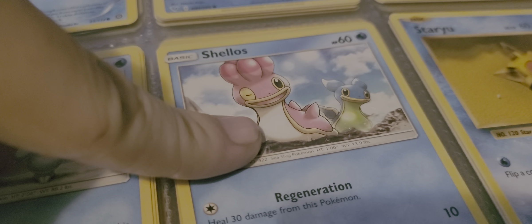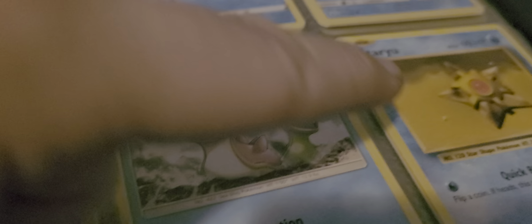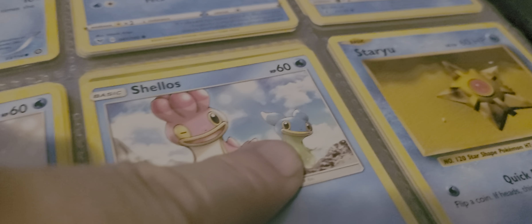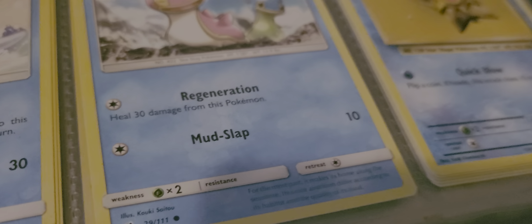It's been filled up by these Sheleos cards — and it's both of them, as you'll notice. One you'll find in the mountains and streams and all that, and the one you'll find at the sea. Their HP is 60, with Regeneration and Mudslap.